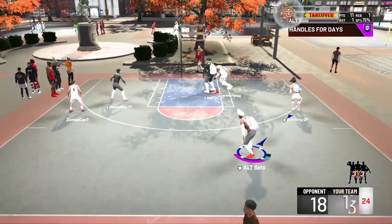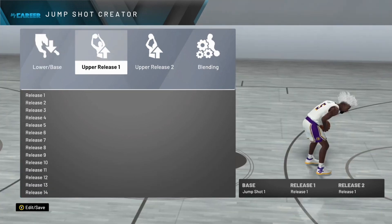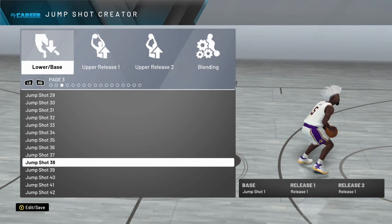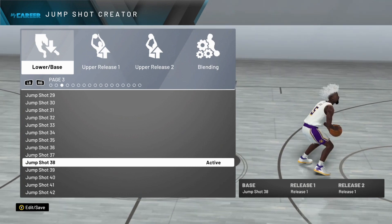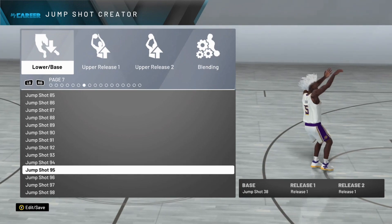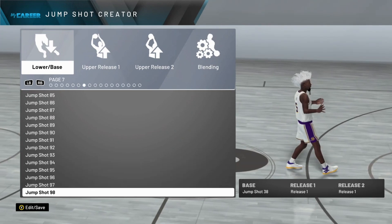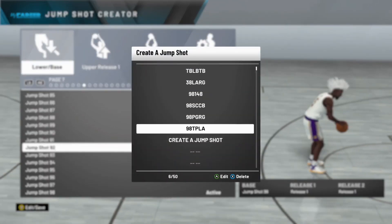You're only here for the jumpshot, so let's just get into it. I do have the jumpshot creator, and many of you know I am a guard, so my custom jumpshot is mainly for guards. But I have some jumpshots for those who don't have jumpshot creator. Base jumpshot 38 is the one I was using before I got jumpshot creator — it's a very good jumpshot. I'd recommend it if you're a big man. For guards, jumpshot 98 is also great. I've been switching back and forth between 38 and 98 all year — these are the two best bases in the game.